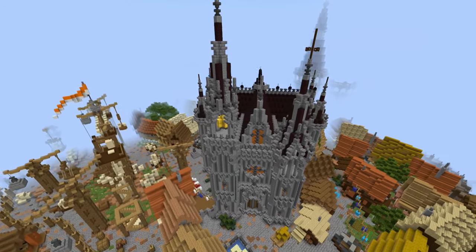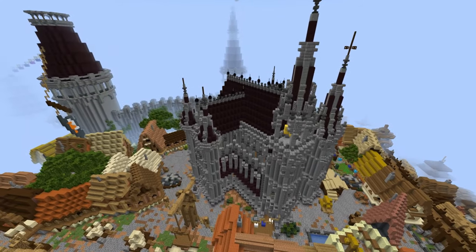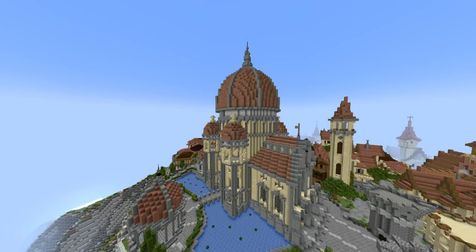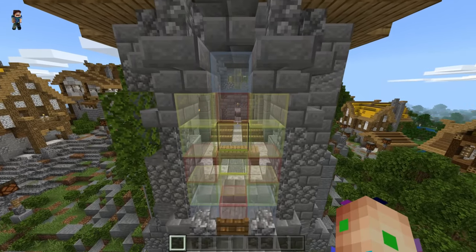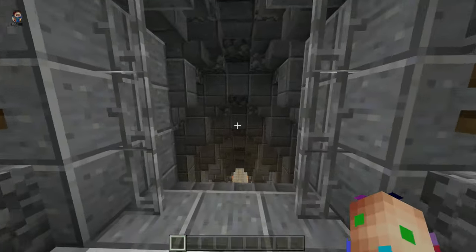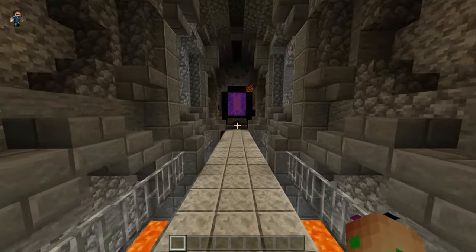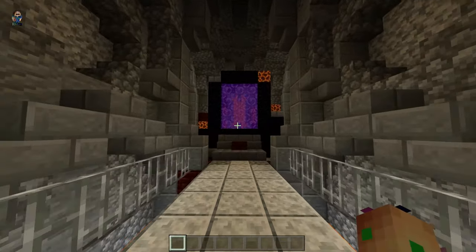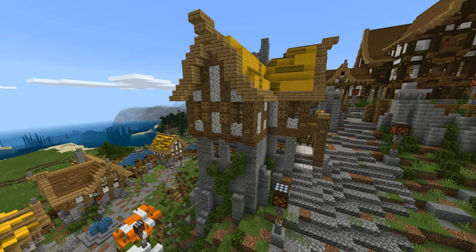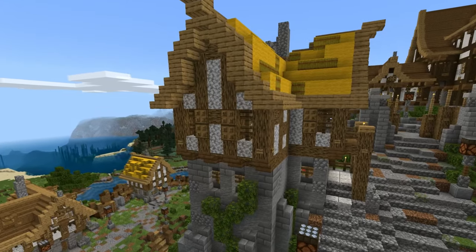Cathedrals are really cool looking builds that were present in many European medieval cities. It's a handful to build though — maybe just make a mini version. Here's a few designs to inspire you or just plain get you intimidated. Let's go underneath one of these buildings — if you've ever played Diablo, there's usually portals to some dark world under the cathedrals. That's probably a good spot to place your nether portal. Do pay attention to the detailing on the tunnel leading into the nether portal — this is a really good way to decorate your hallways or tunnels.